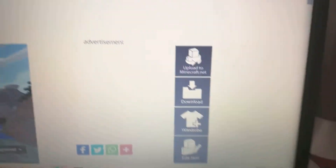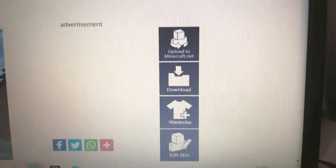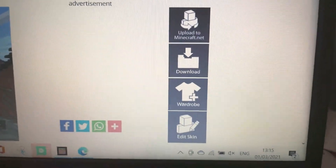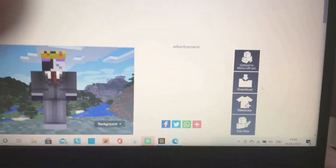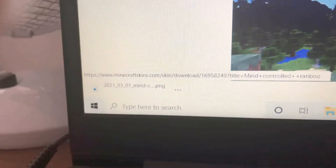It comes up with this. You have all of these options to pick from: upload to Minecraft.net, download, wardrobe, and edit skin if you want to touch up the skin a little bit. But what we want to do is press download, and it comes up as a PNG file.